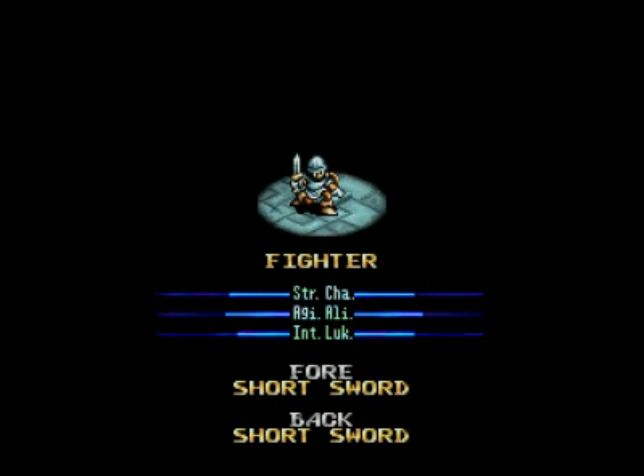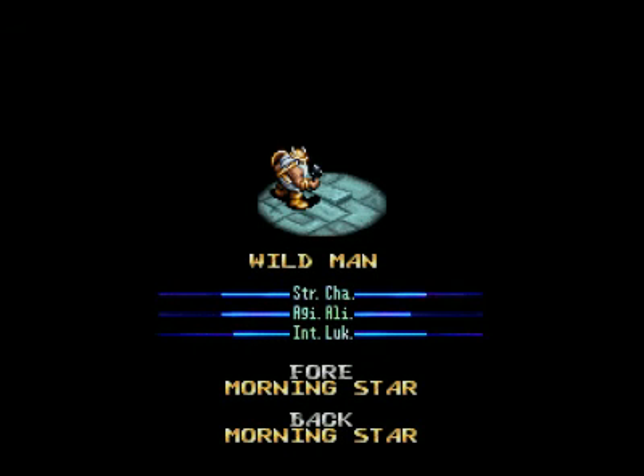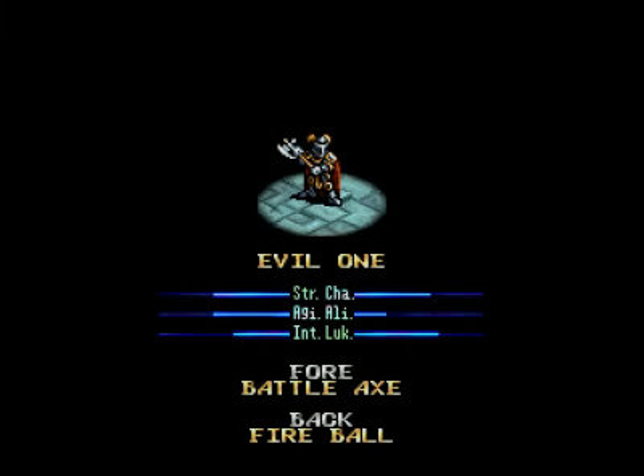Here are the characters. This is a fighter — the backbone of any army is a front-row fighting unit. It usually upgrades to a knight fighting unit, a melee unit. Wildman is the less well-aligned version of the knight. And then the evil one is an upgrade from the wildman — an evil character, to be sure.